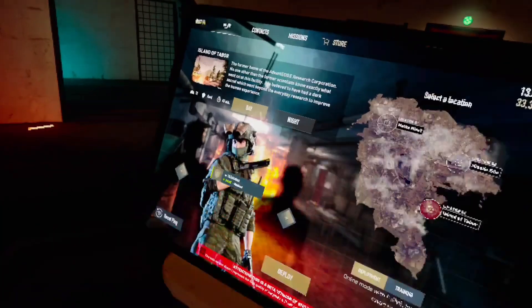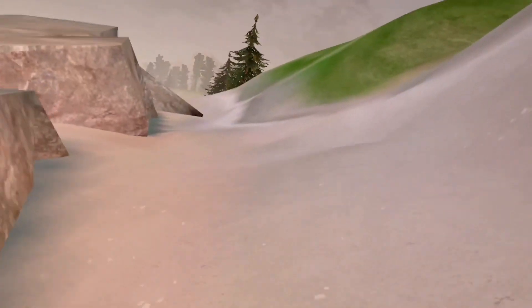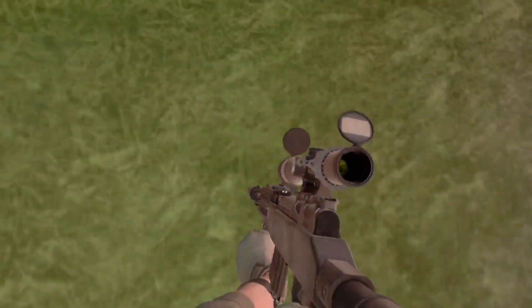Alright guys, so we made enough money to be able to purchase our own OPSKS. So I'm going to go buy that, and then we'll go into raid with it real fast. Alright guys, we spawned in with our nice little kitted OPSKS, and I already hear shots — I'm pretty sure it's down at the docks. At the bloody docks. So we'll probably have to take care of that player.